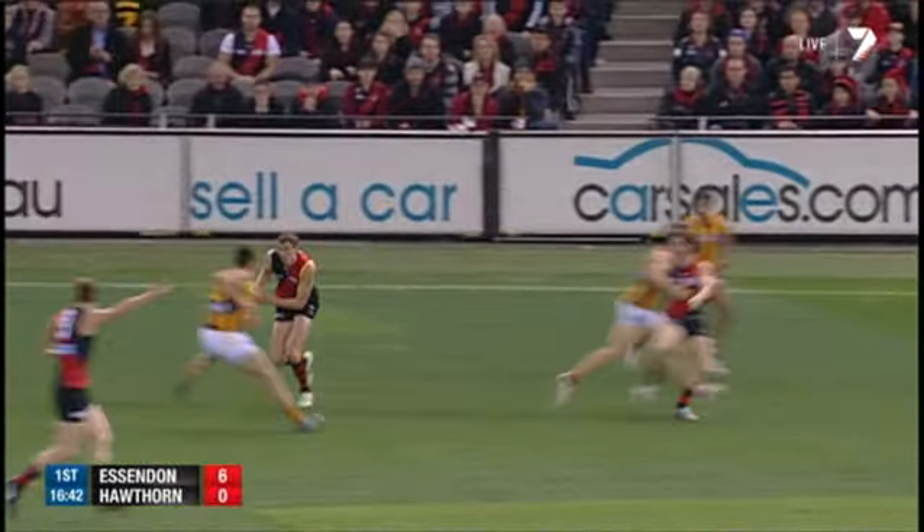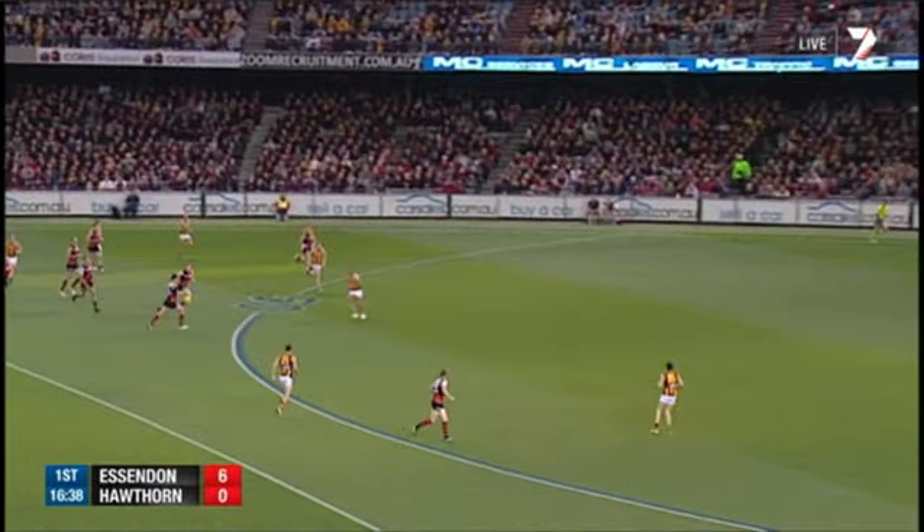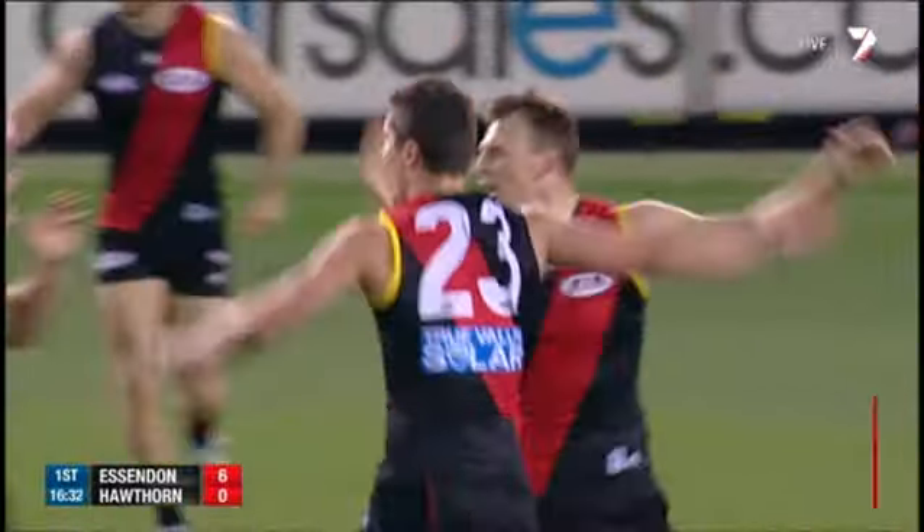Simkin hand passes it towards half court, or half back in his case. Danaher, Dempsey, short run, Ryder — he can go the trip here. Ryder Myers unloads and kicks the goal.